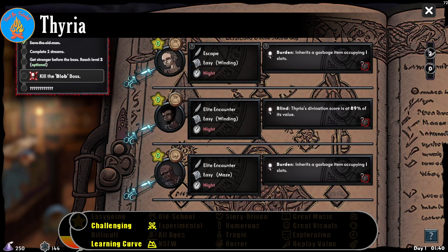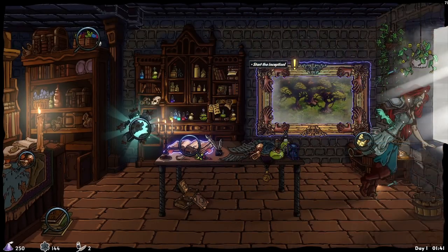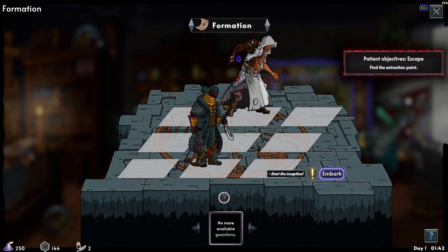Thyria puts the player in the role of a witch with an unusual arcane gift: the ability to treat a range of maladies and curses by entering the dreams of the afflicted to root out fell entities.